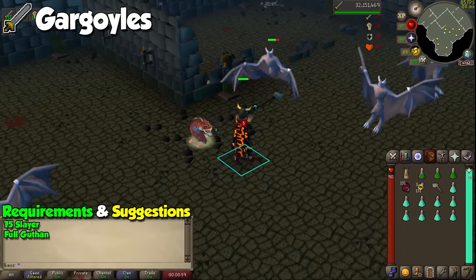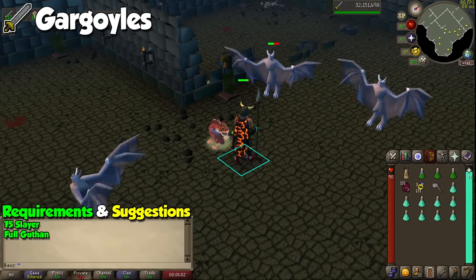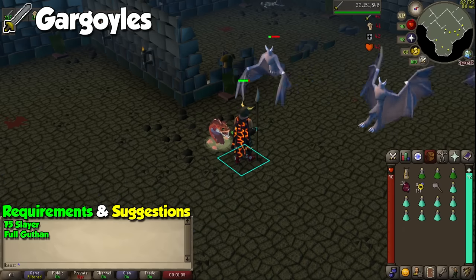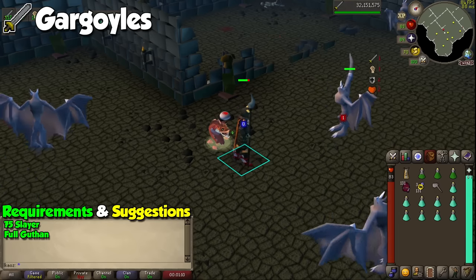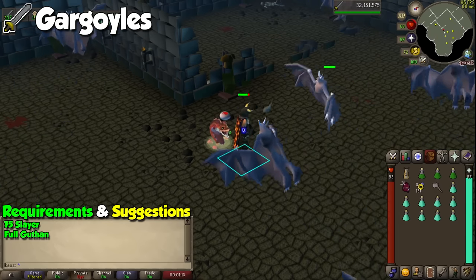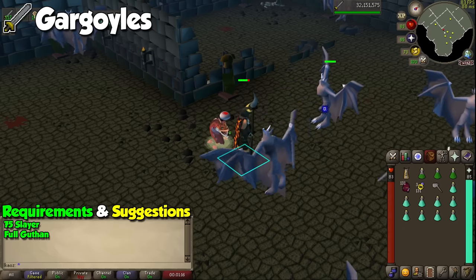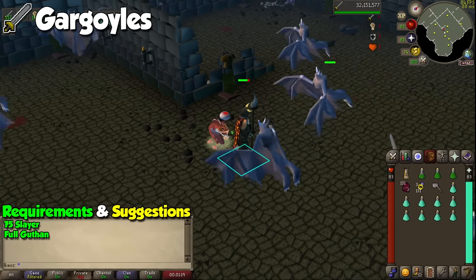Like most of my guides, I will move down in skill order, and we are starting with melee. We are heading to the Gargoyle segment in the Slayer Tower with full Guthan's equipped, and by taking a few Super Combat Potions, you can AFK for upwards of 10 minutes until the Gargoyles are not aggressive anymore. You will only need to look at your screen to pick up the loot and high-alch valuable items such as rune armor.